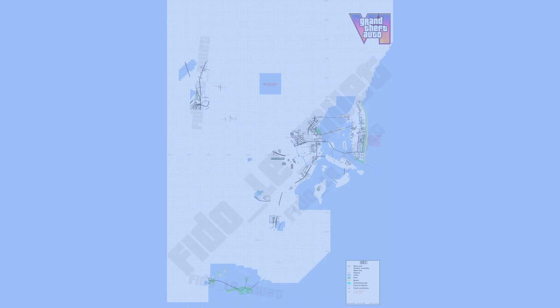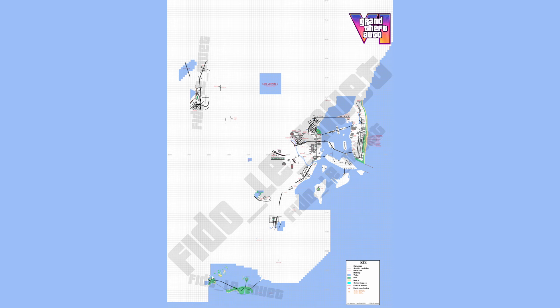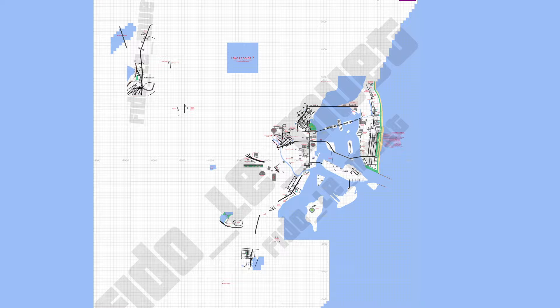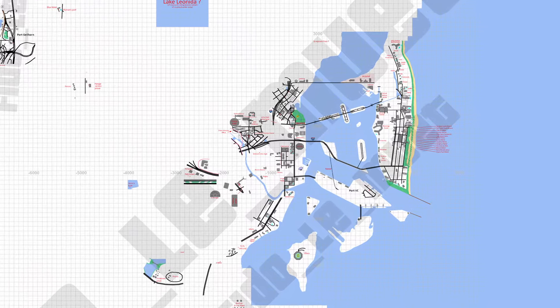A brand new Grand Theft Auto 6 mapping version has been released — the Fido Lamoot map. The main difference between this map and the Dupesor map is that this one has very little to no speculation, and is based on all community data gathered through leaks and trailers. It's not the prettiest to look at, but offers only valid information.